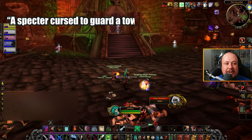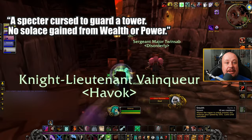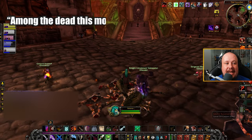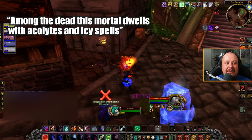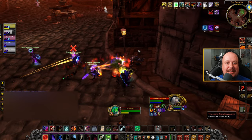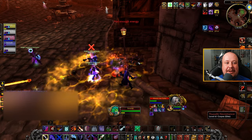'A specter cursed to guard a tower, no solace gained from wealth or power' — that is Baroness Anastari. This is going to be the first Ziggurat boss, immediately to the right after entering the Undead side. 'Among the dead its mortal dwells, with acolytes and icy spells' — that's Maleki the Pallid, one of the Ziggurat bosses. This one is technically the second Ziggurat boss but oftentimes it's the last one. If you take the right path past the first Ziggurat, all the way to the second Ziggurat on the right, that's where you're going to find her.